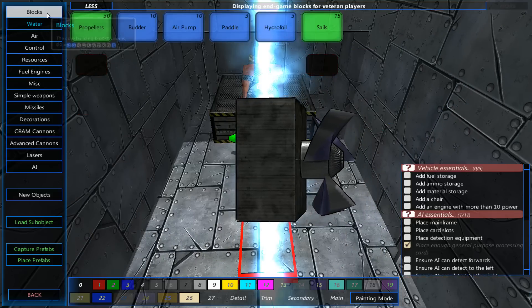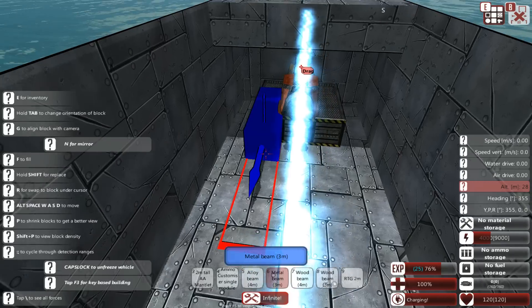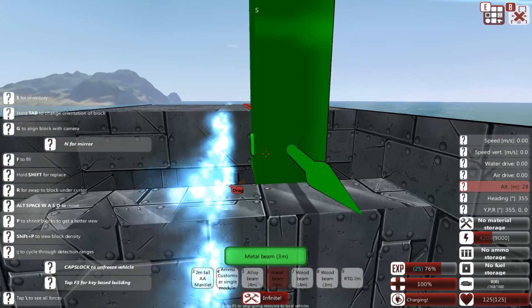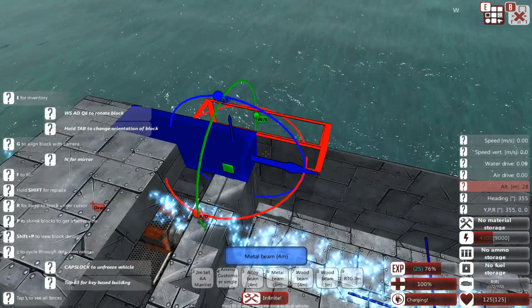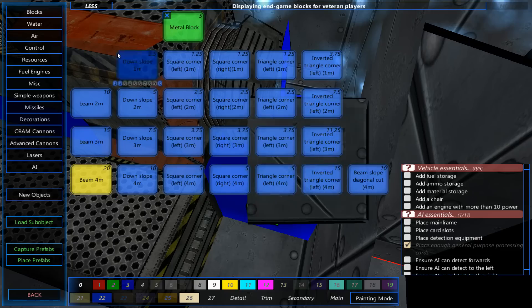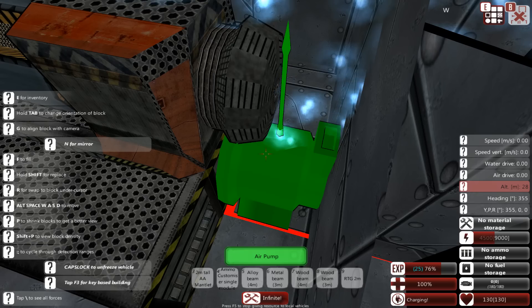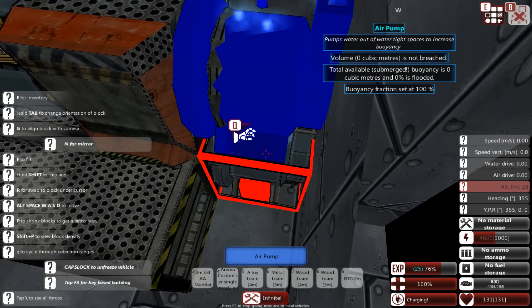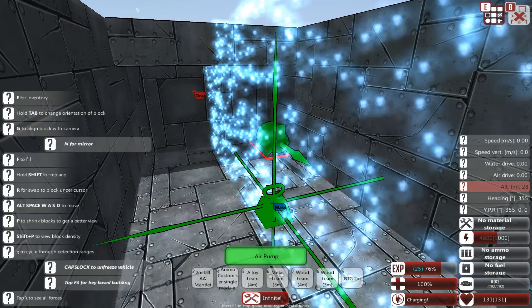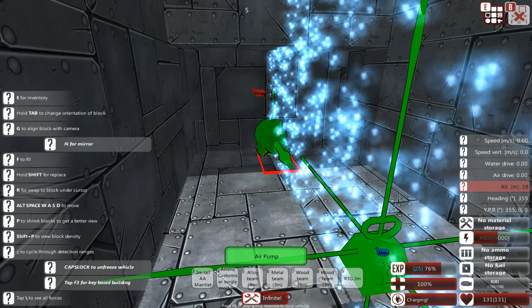Let's go with a couple of diagonal beams — this is going to be the outer edge of the hull. This is going to be a single hull submarine, by the way. You can, of course, take the design ideas from this video and build your own double or maybe even triple hull submarine, which by that time is going to be a pretty large structure.